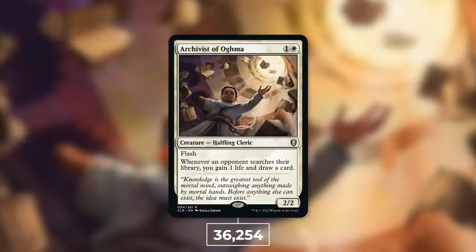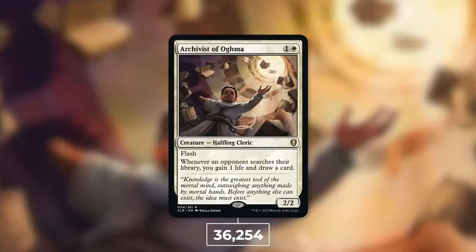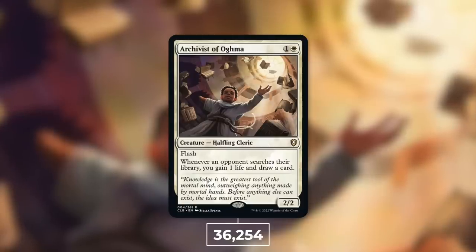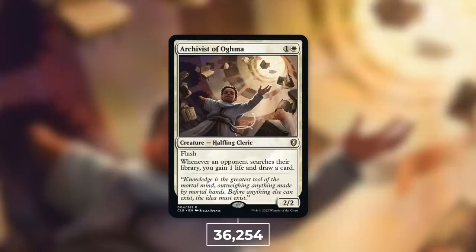We're going to start things off with Archivist of Ogma, which is in 36,254 decks — that is 9% of eligible decks according to EDH Rack. A 2/2 Halfling Cleric with Flash that costs one and a white, and says: whenever an opponent searches their library, you gain 1 life and draw a card. In Commander, searching your library happens quite a bit, especially in a multiplayer format. Even if just one opponent cracks an Evolving Wilds, that's going to trigger this — gaining a life and drawing a card for just 2 mana at flash speed.